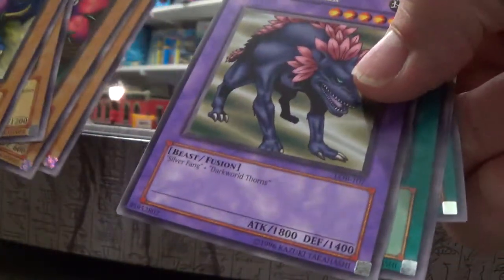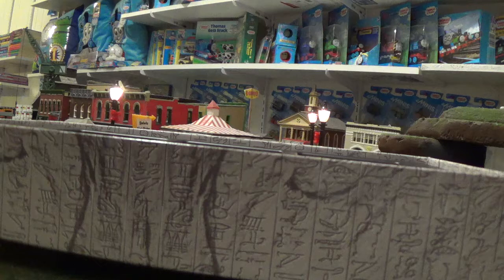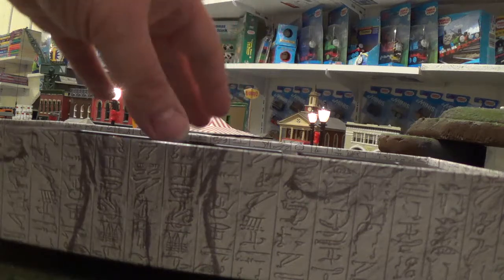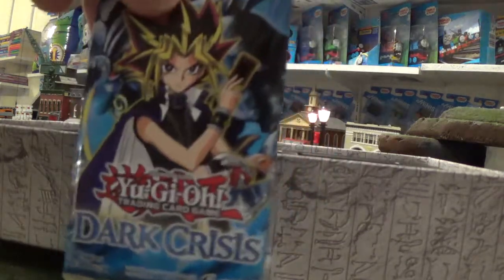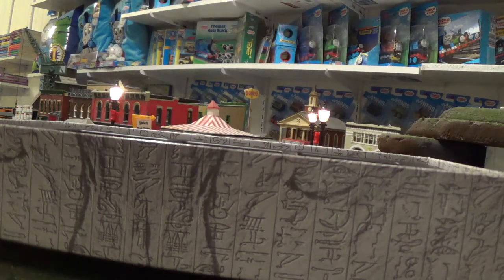From Legend of Blue Eyes, let's see what we get. Flower Wolf — okay, so definitely no holographics from this pack. Next up we have Dark Crisis again. I got a Skull Archfiend of Lightning from this pack when I tried to do the review video last time, but that didn't work out. Let's see if we get lucky. Nope — no holographics this time. Cyber Raider — yeah, I'm not sure if I like that card or not. The only holographic from this pack is Different Dimension Dragon.